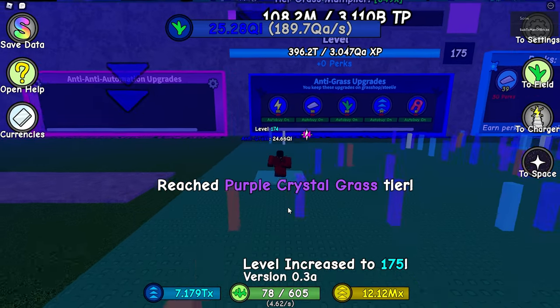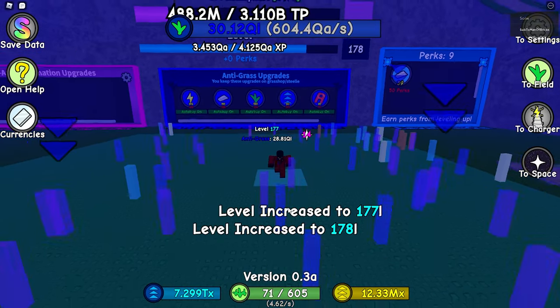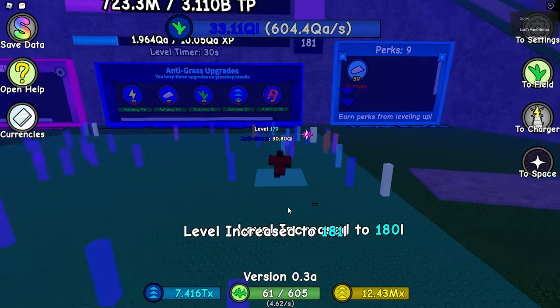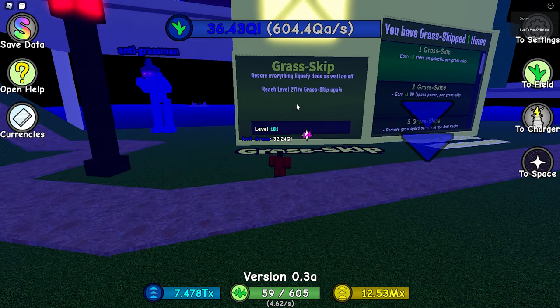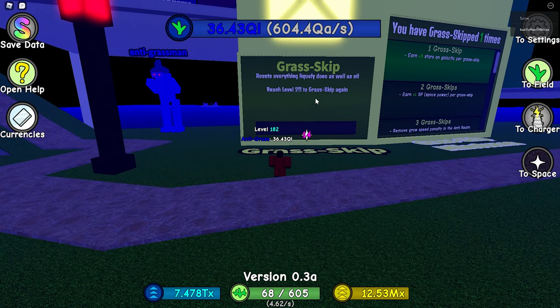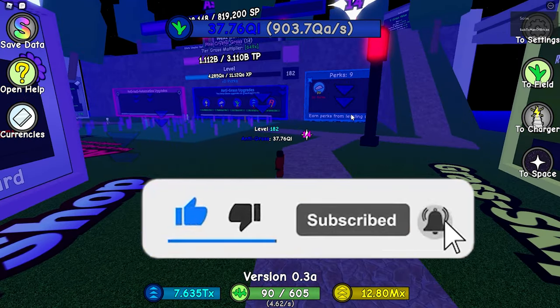Welcome back guys. In this video we'll be talking about grass skip, which is unlocked after your first galactic and can be found in the anti-grass world. Here's a grass skip — I already did the first one, but my second one's unlocked at level 211, and it resets everything Lucify does as well as oil.